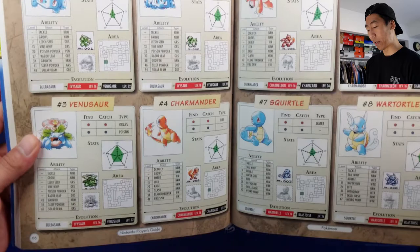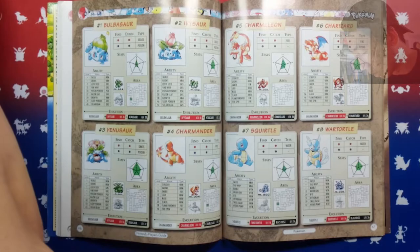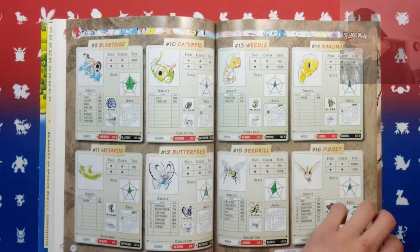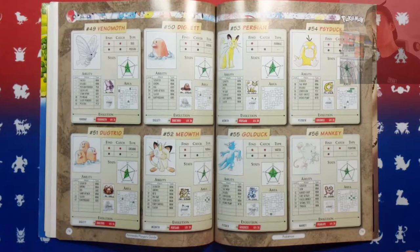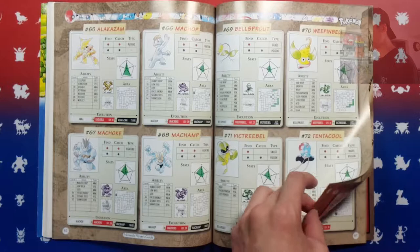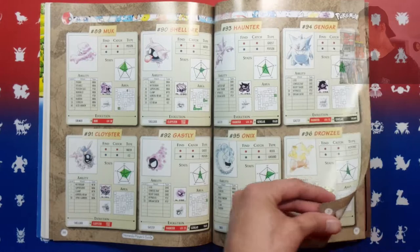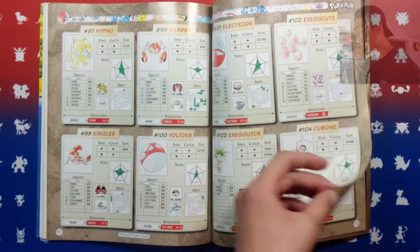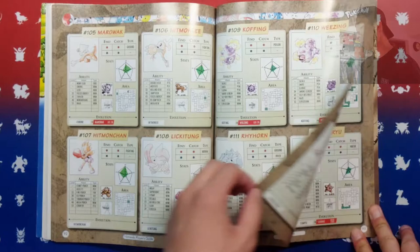I believe there's just information on all the moves you can learn, where you can get each Pokemon, and the different stats of everything. As you can see, this is all Ken Sugimori artwork, so definitely a fan of that. There isn't really much to this book because it's only Gen 1, there's only 151 Pokemon, it's a pretty straightforward story. But for me, I just love looking at this artwork — it's very nostalgic. It just takes me back to when I first had my Game Boy and was playing Pokemon Blue. It just brings back a rush of emotions, the nostalgia. A lot of the artwork is coming straight from the Pokemon cards, so definitely a fan of that.